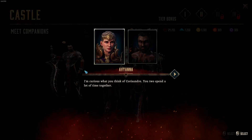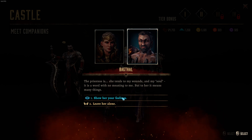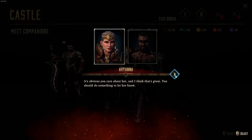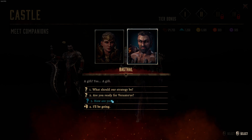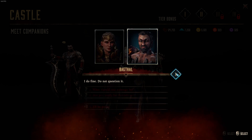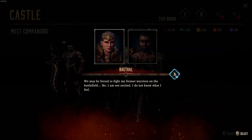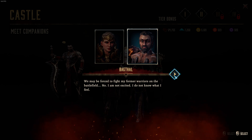I'm curious what you think of Coruscant — you two spend a lot of time together. 'The Priestess says she tends to my wounds and my soul. It is a word with no meaning to me, but to her it means many things.' Show her your feelings — it's obvious you care about her. 'A gift? Yes, a gift.' Are you ready for Verontor? We march for Verontor. 'We may be forced to fight my former warriors on the battlefield. I am not excited. I do not know what I feel.'